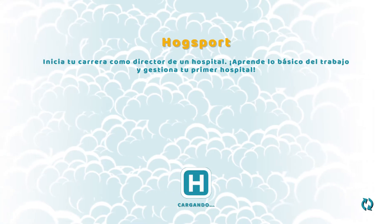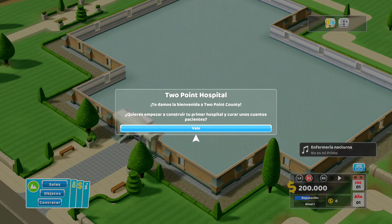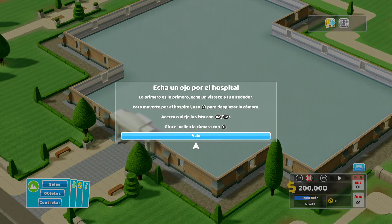Le he dado doble X sin querer y ya me está metiendo. Inicia tu carrera como director de un hospital y aprende lo básico del trabajo. Two Point Hospital: ¿Quieres empezar a construir tu primer hospital y curar unos cuantos pacientes? Aquí tenemos ya la primera imagen del juego. Escucha: echa un ojo por el hospital. Lo primero es lo primero: echa un vistazo a tu alrededor para moverte por el hospital.